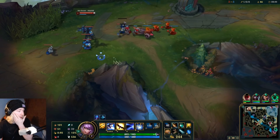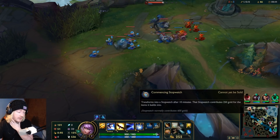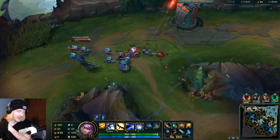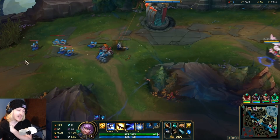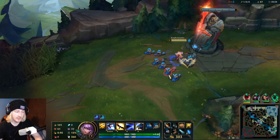We've got Glacial Augment now — not too bad, I guess. We've got Glacial Augment and a Cutlass. That could be kind of dirty, in all honesty. I don't think I'm going to be able to get any use out of it right now when the wave is this hard pushed up, but I like to have an option.